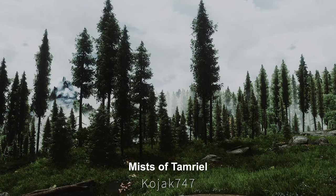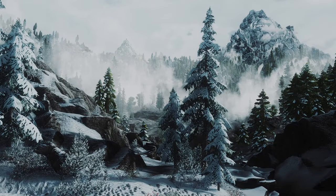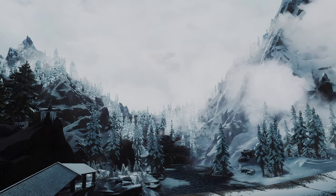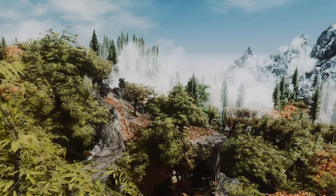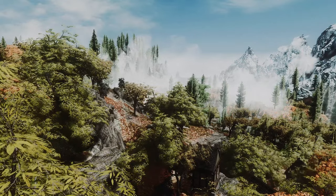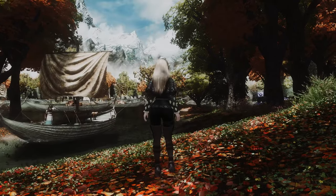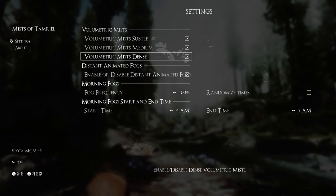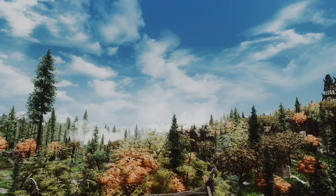Next up is Mists of Tamriel, a mod that adds various fog effects to Skyrim. You can toggle the fog effects on and off through MCM and choose from three levels of fog density. It also adds Moving Fog and Morning Fog in the distance. I added this mod to create a more natural and realistic scenery. Even if you turn off the Distant DoF shader, you can still have a natural-looking horizon. I used the default value and applied the partially generated fog to my Skyrim. Try adding some natural fog to your Skyrim too.